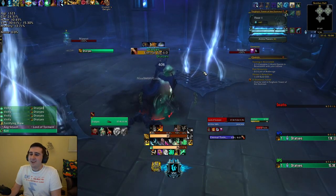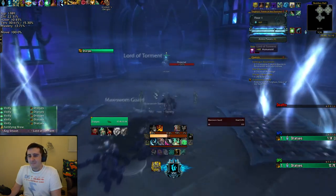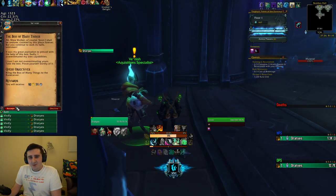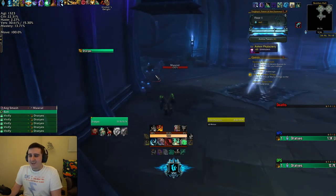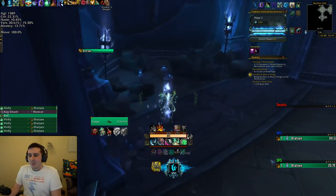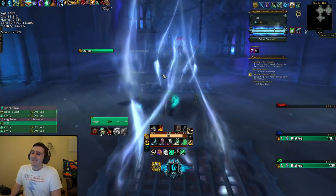What do I main? It's going to be Guardian this tier — that's the current plan. Corrosive Dosage is a completely unreasonable anima power. Uncapped AoE feels so good.